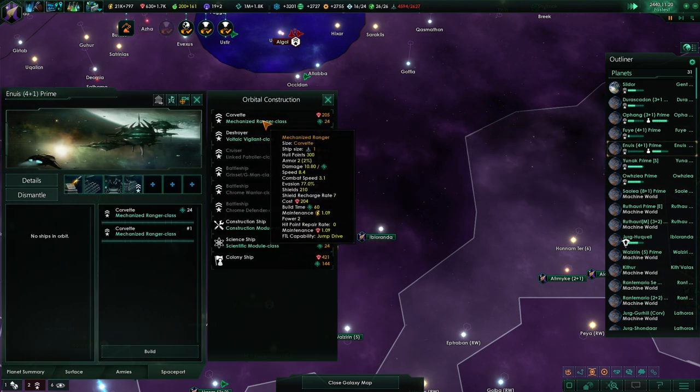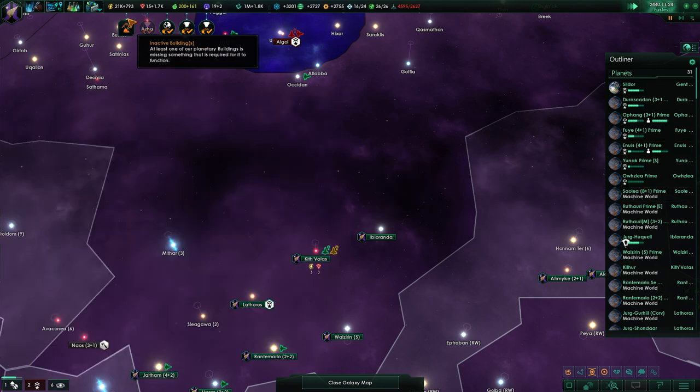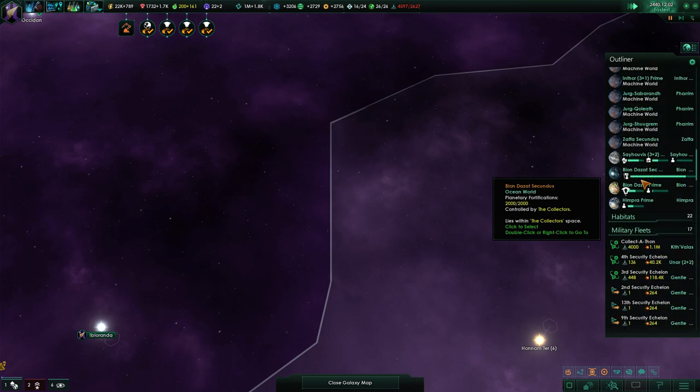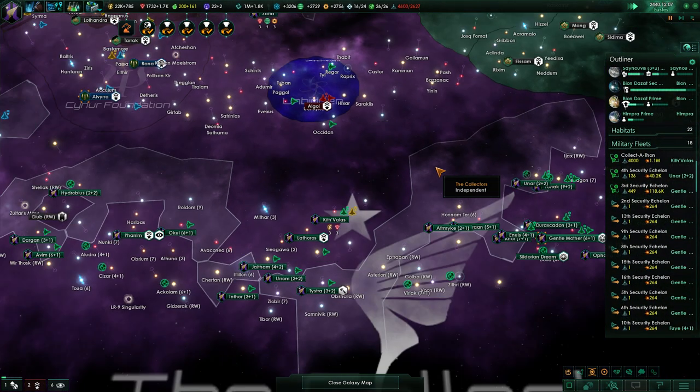If we build a couple too many it's not the end of the world, so I'll just get it done quickly. We're at 4500. I'd really like to have a second fleet too and send them in from different directions, so they're completely distracted.